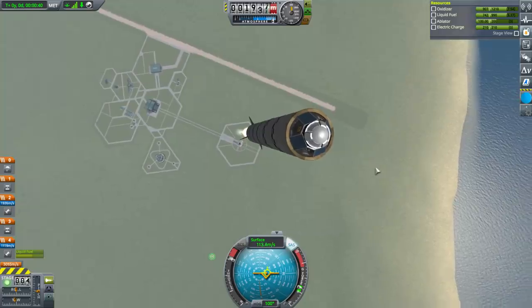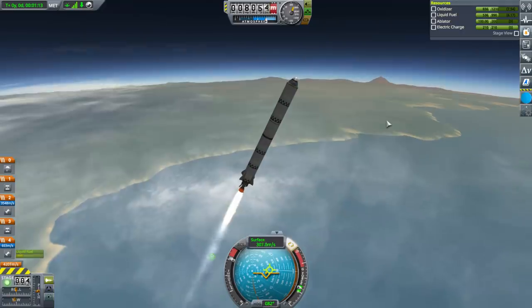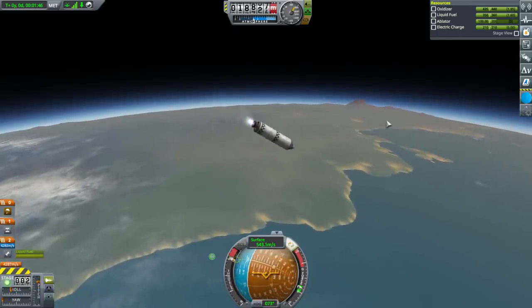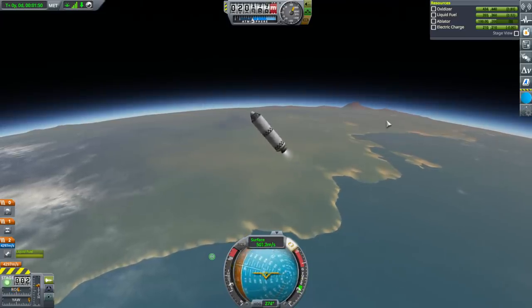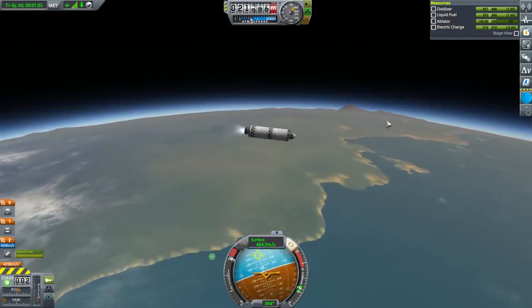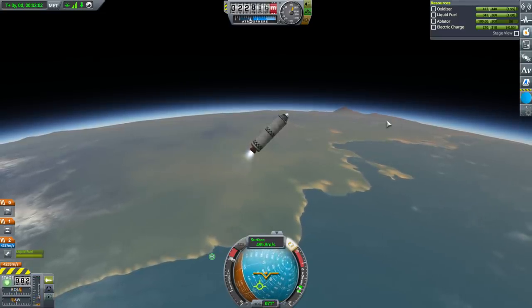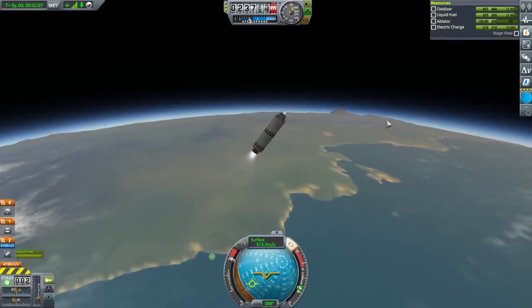We don't have fairings yet, and right now we don't have the pod's reaction wheel — just the reaction wheel in the OKTO. Separation and ignition. Don't flip... it's going to flip. It's got bad aerodynamics. On we go. I think we have surplus delta-v anyway, we'll be fine. The bad aerodynamics caused a lot more drag and we completed that stage earlier than expected. Time to apoapsis is increasing as we pitch up.